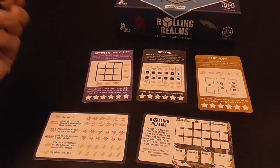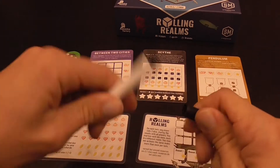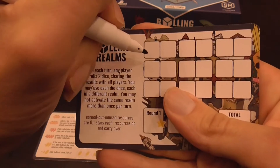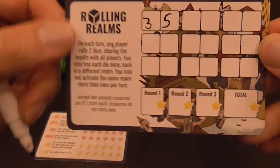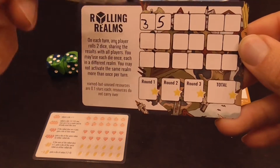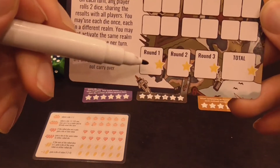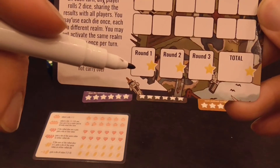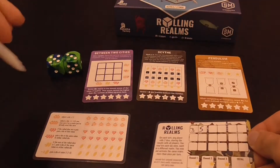A player, doesn't matter who, will roll the dice, and that will produce the numbers that everybody will be using. Everybody writes those numbers on the log card, just to make sure we all have the same numbers and can check later if something is uncertain. At the end of the nine turns, we score round one, clear everything but that score, play round two, play round three, and then we get the total.